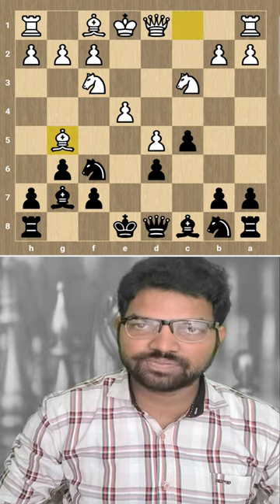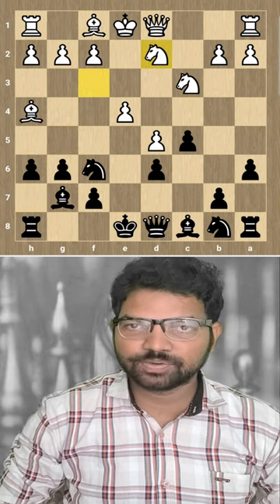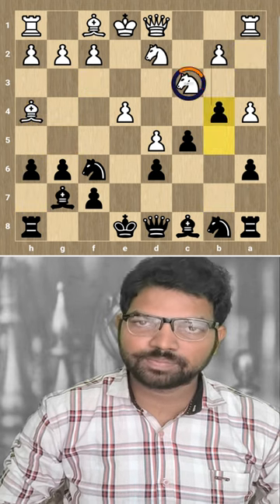Nf3, Bg7, Bg5. H6 attacks the bishop. Bh4, A6, Nd2, B5, A4, B4 — pressurizing the knight.